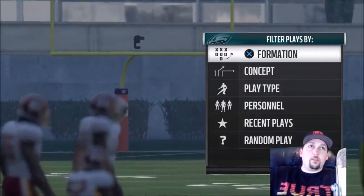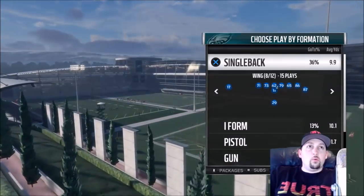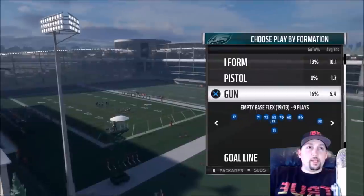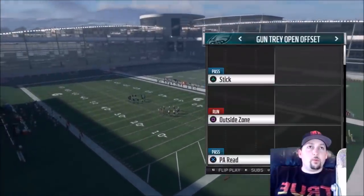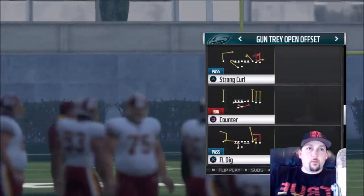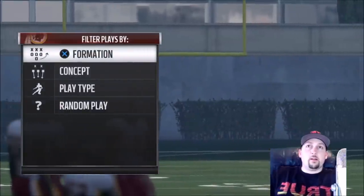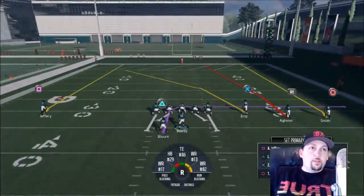So the first thing I'm going to do is pick a play. I'll go with something like an empty base — we'll go with a running back play, tray opening. It doesn't really matter what the play is. I'm going to go over the basics first, then show you how to apply them. I don't have a defense set up, so let's fix that real quick.